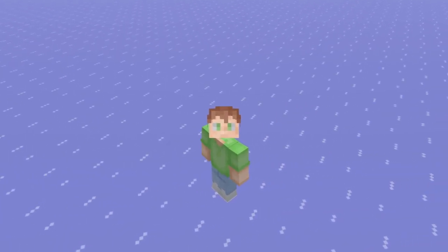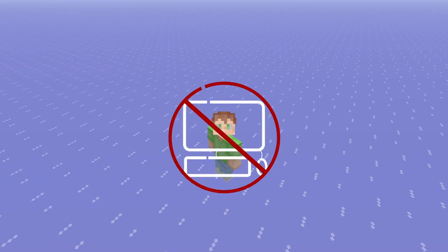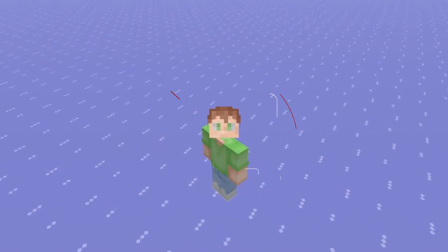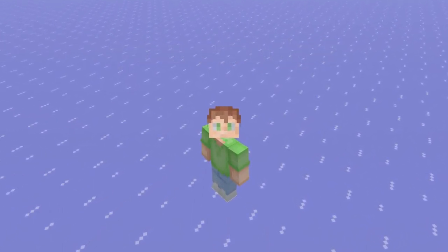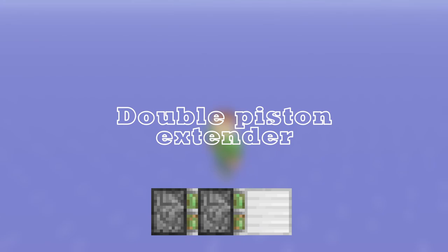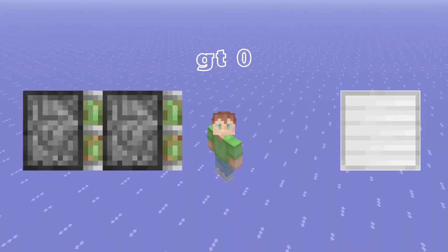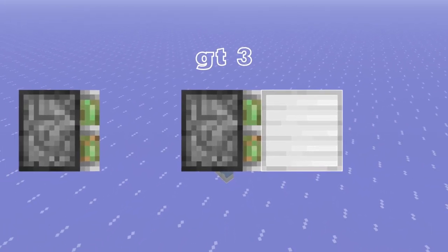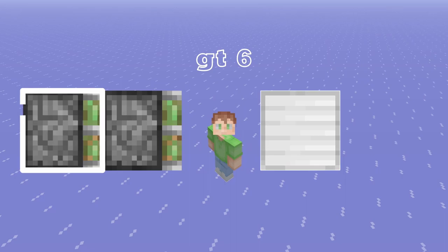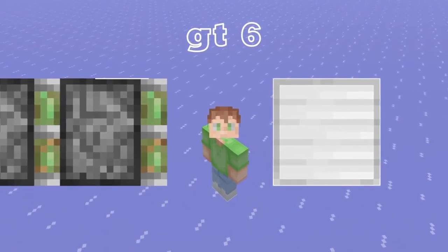Now it's your turn to try out zero-ticks. Here are a few contraptions I want you to try out. The first one is a double piston extender that runs off of solely zero-ticks. I want this back piston to fire, then in the same game tick, this piston fires, retracting this iron block. Then this very back piston fires again three game ticks later. And three game ticks after that piston fires, this piston should fire, making this DPE as fast as possible.